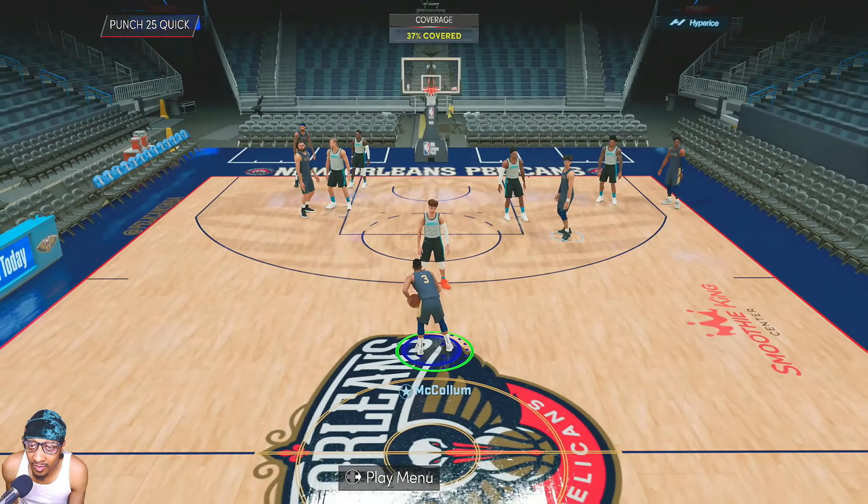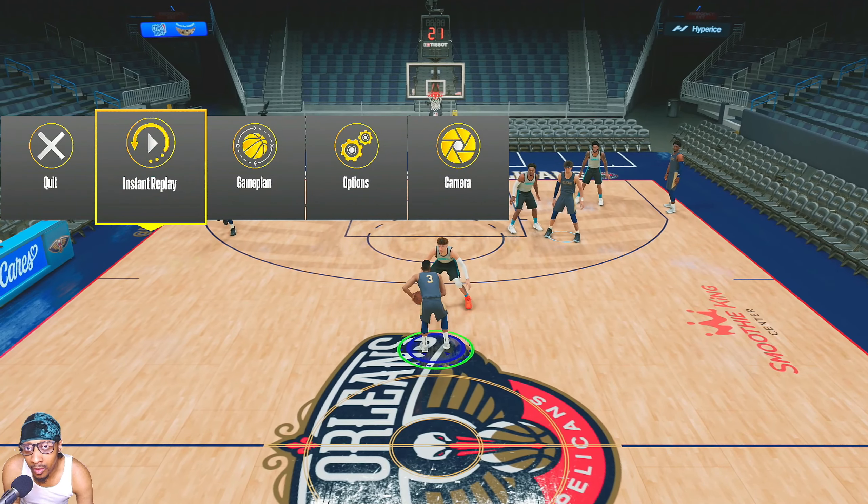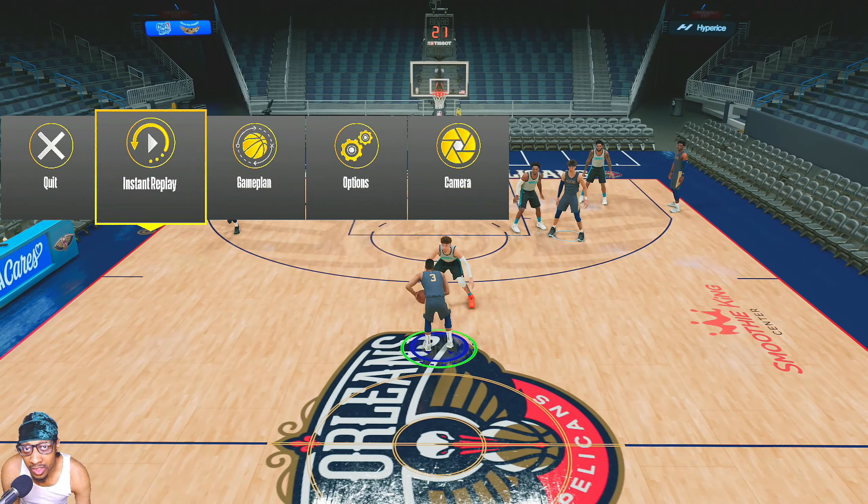Similar to the first play, if you want your shooting guard to get the shot, start with the point guard having the ball. If you want the point guard to get the shot, give the ball to the shooting guard. I wanted CJ to come off the screen and get the shot, so I give the ball to Brandon Ingram, call the play, and CJ comes off those screens for open threes.